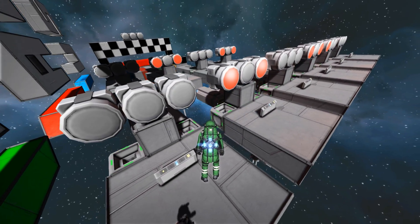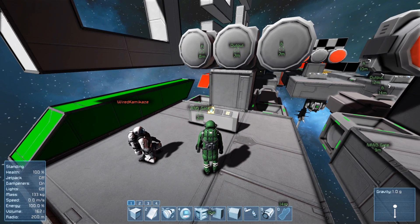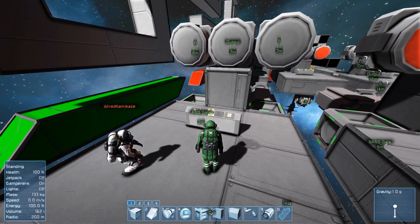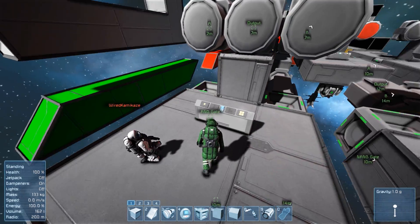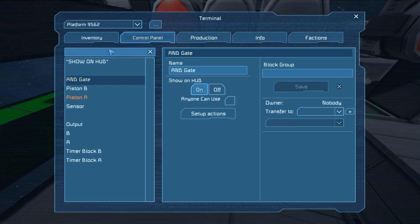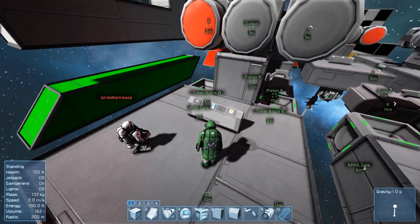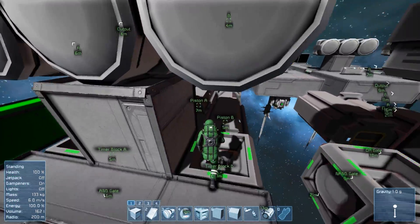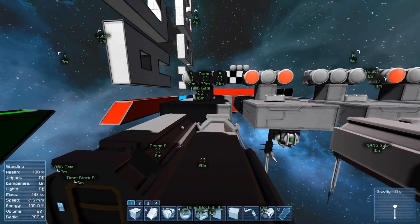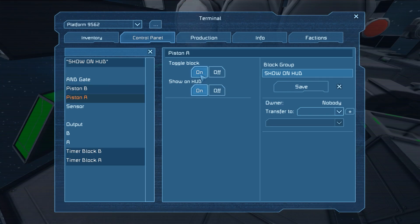I'm trying to make this as easy as possible for you guys to understand. If you don't want to watch this video, you can click the link in the description below to download it and check it over yourself. The left button is A. If you click show on HUD and turn that on, it will show which switches to use. The left button triggers the timer block, which triggers piston A, and the B switches on the right trigger the timer block and piston B, going to the B output. As simple as possible.